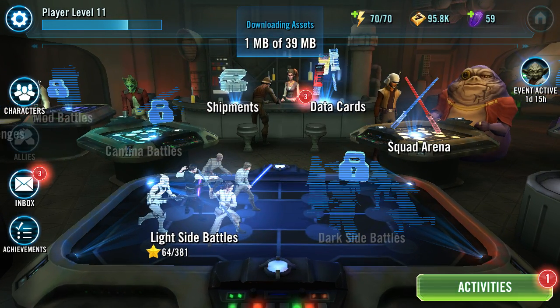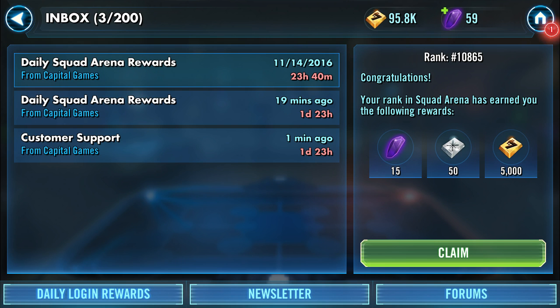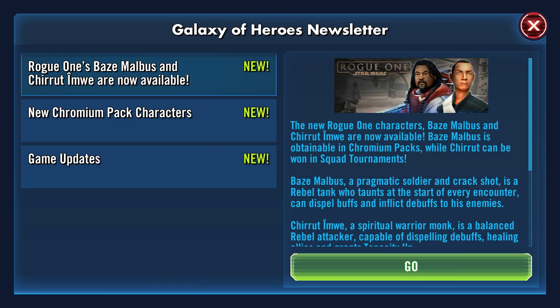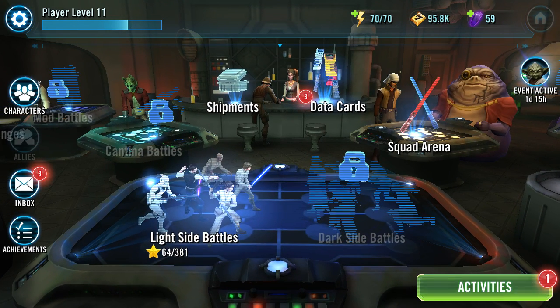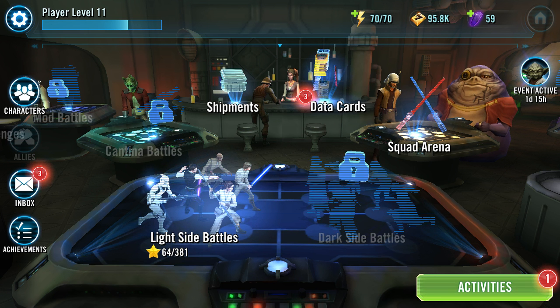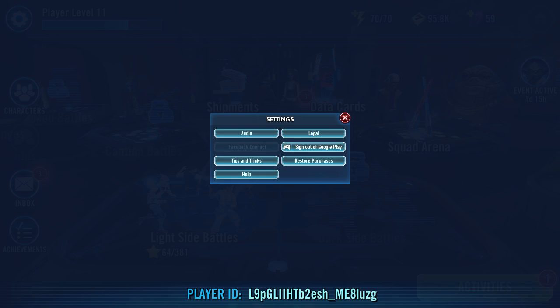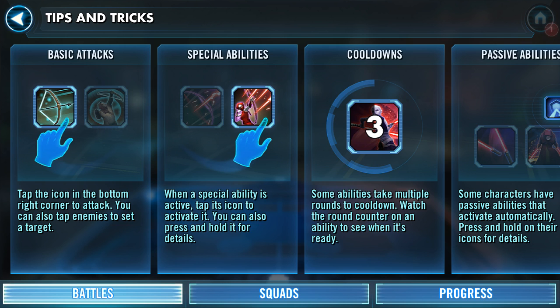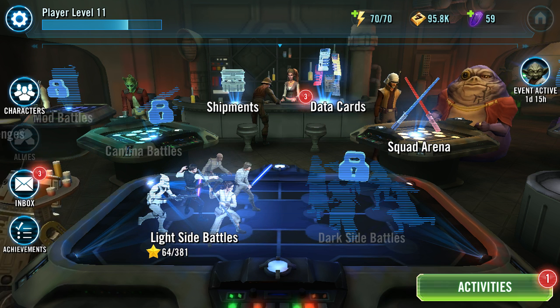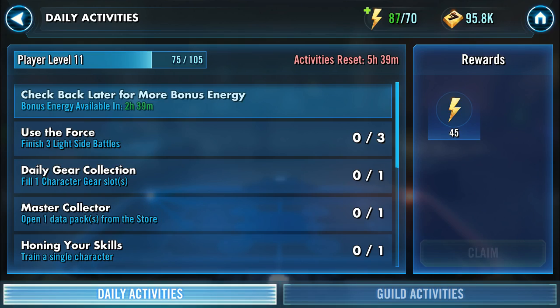You get various updates, add-ons, and rewards as you play, and you can upgrade more and more stuff. The interface is pretty straightforward — you have your inbox, newsletters, characters, achievements, and things like that to keep track of where you're at. The settings menu covers audio effects, Google Play sign-in for achievements, seeing where you are against friends, and tips and tricks. You also have daily activities, so in this case I have bonus energy available, which I'll claim.